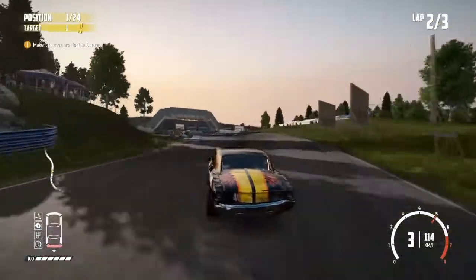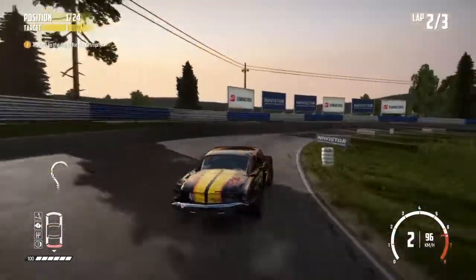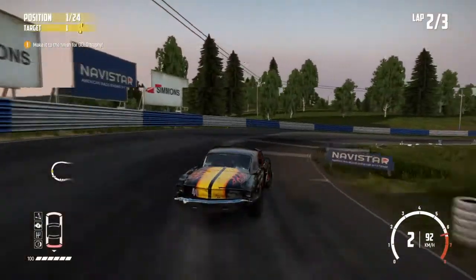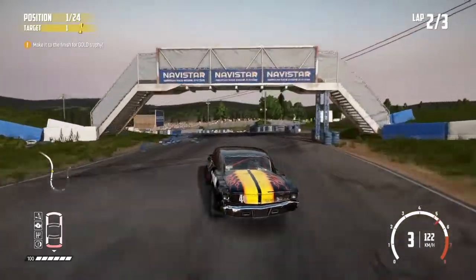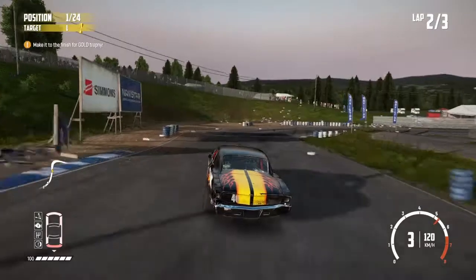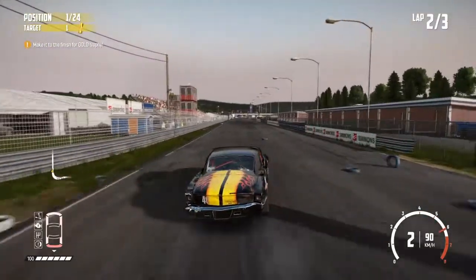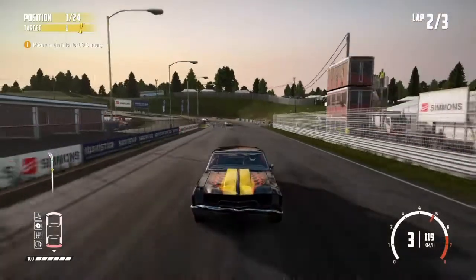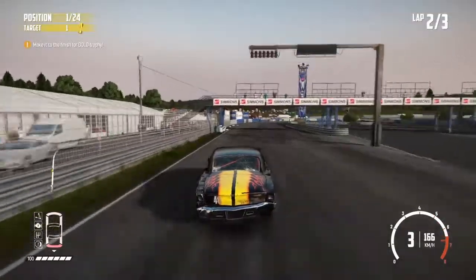There's a gap. Got to hold it tight around this corner and make sure they don't get back up inside. Looking at the map they might just have dropped back slightly — we'll have a look when we get around this final corner of the lap. Slightly wide there but not too bad. Yeah we've opened up a big gap actually as we start the final lap.